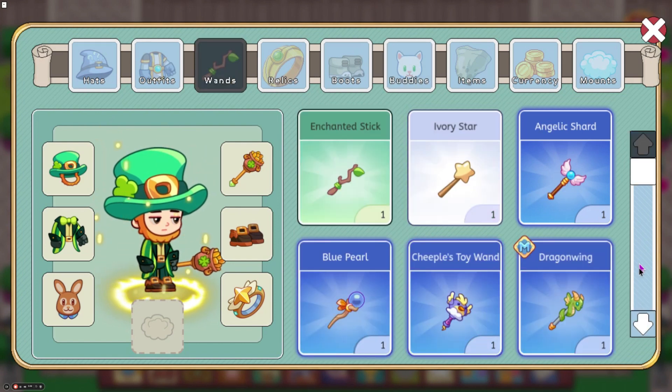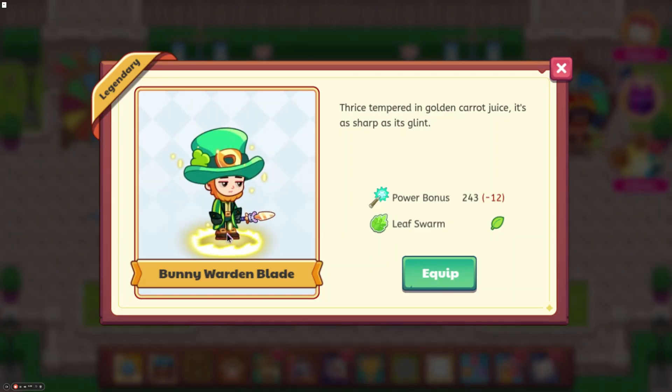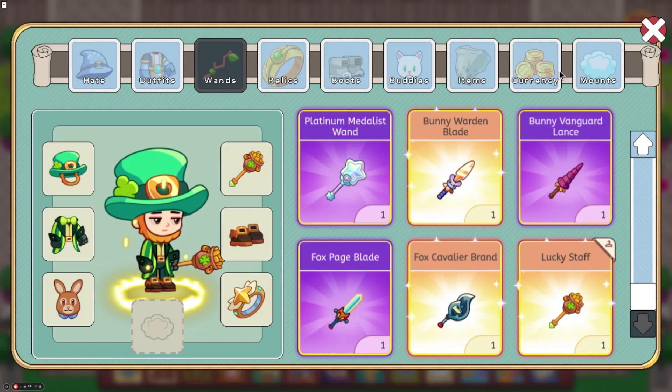Now there are also some wands. We can see that there's the Fox Cavalier brand, the Fox Page Blade, Bunny Vanguard Lance, and Bunny Warden Blade. This is what the Bunny Warden Blade looks like. It does Leaf Swarm and has a power bonus of 243.